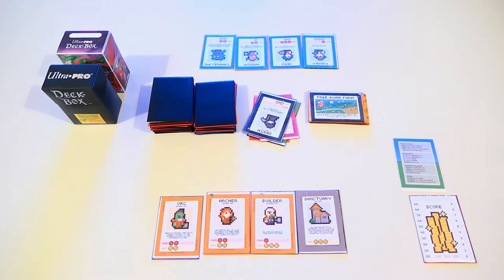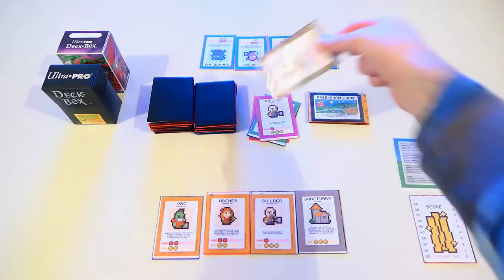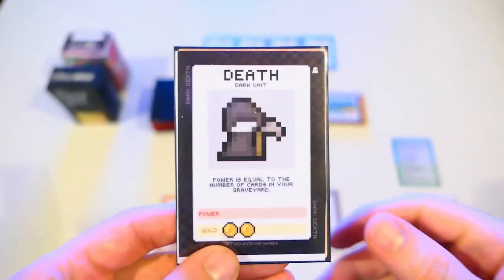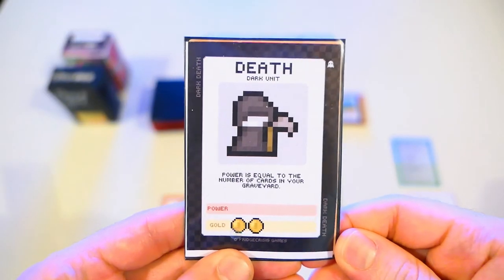On his turn, the second player has built a village of his own — a blue village with four blue units. He has ended his turn discarding a black unit. Let's take a closer look at the card he has just discarded. He discarded the death, a black unit — a very ominous card.